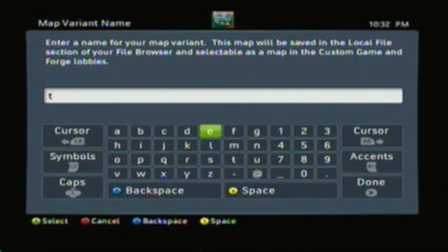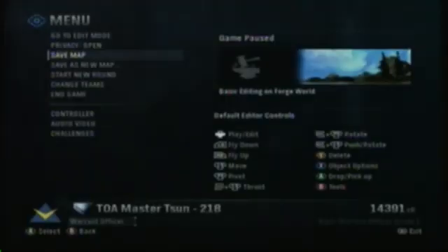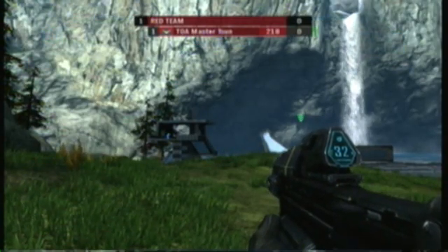I'm just going to save the map here — you can name it whatever you want. That's pretty much the basics. If you go into Custom Games and try to play this map, it'll work as long as you enable teams; if you don't, you might be spawning all over the place. If you have any questions or comments, leave them on the page and let me know if you'd like to see more.